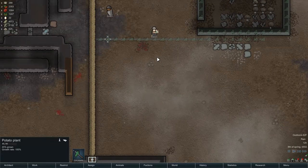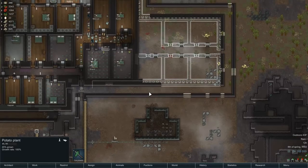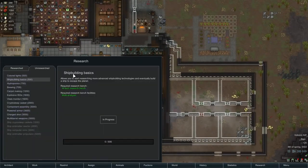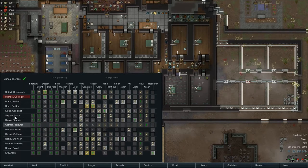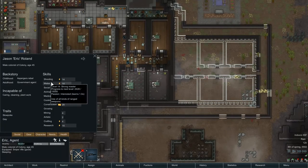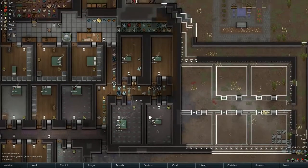Does anybody here have construction skills queued up? Eric, I did assign shipbuilding basics to get into the research. He was like a 16 or so. Eric, you're down here. Character — research 15. There's the rain, great. So he'll be a 20 before this is done — crank out everything we need to know about ships.